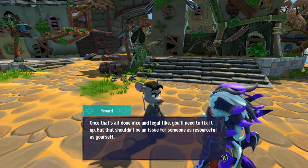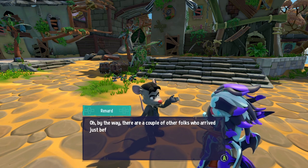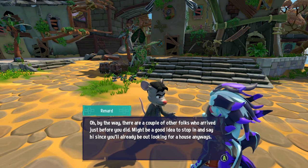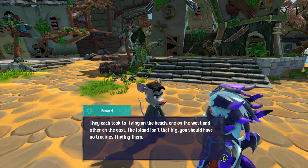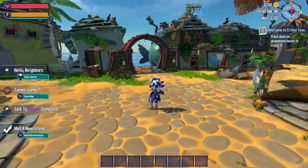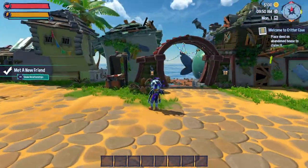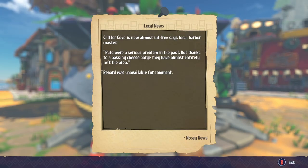Renard gives us a house deed and says we can pin it on any vacant house — our choice. We need to fix it up, but that shouldn't be an issue. There are a couple of other folks who arrived just before us on the east and west beach. We head out to go house hunting and check some local news: 'Critter Cove is now almost rat-free, says local harbor master.' Renard is a rat — that's funny!